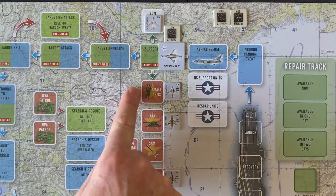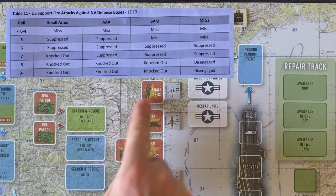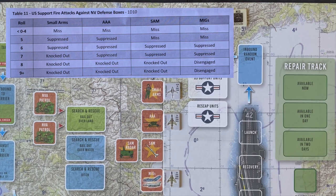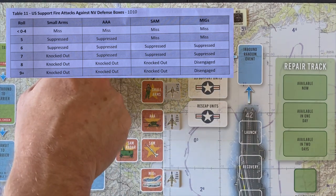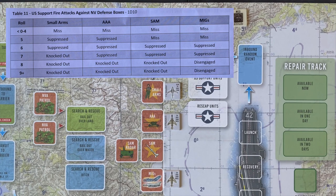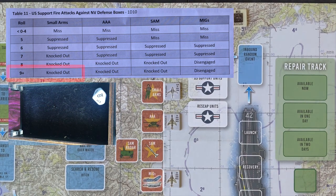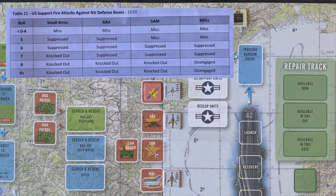To resolve our support aircraft attacks against the North Vietnamese defense boxes, we use the US support fire attacks table. First up, our Intruder tries to take out the small arms fire. We roll on the small arms column — we need a 5-9 to hit, with a plus 1 die roll modifier for electronic countermeasures, but that only applies to SAMs and anti-aircraft, not small arms or MiGs. We need a 5 or 6 to suppress, 7-9 to knock it out. Excellent work — we immediately knock out the small arms fire. That puts us in a good position going into the target.